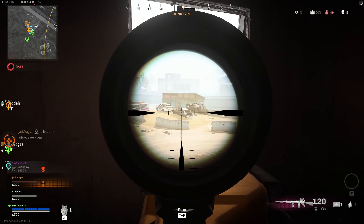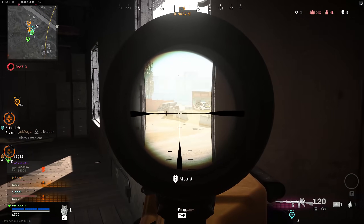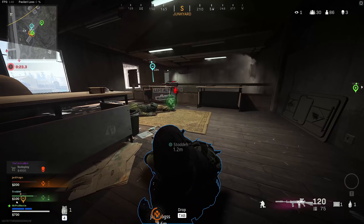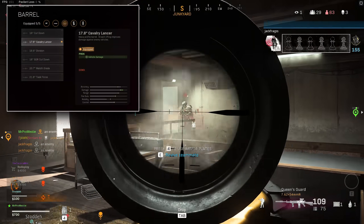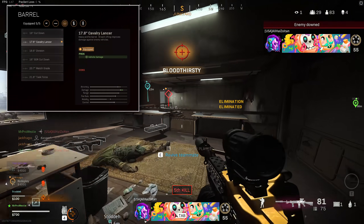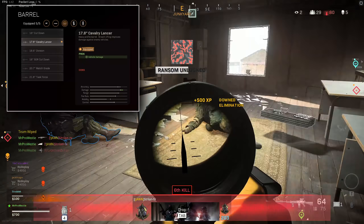The build is largely the same as what I've showcased before, but there is one distinct difference — it's the barrel. According to J-God's testing, the only barrel on the new Cold War light machine guns that actually makes a difference to bullet velocity is the cavalry barrel, increasing bullet velocity by 80%, which is a pretty massive jump. This applies also to the M60 and the RPD.